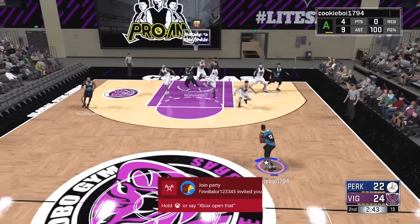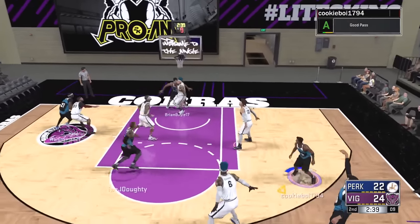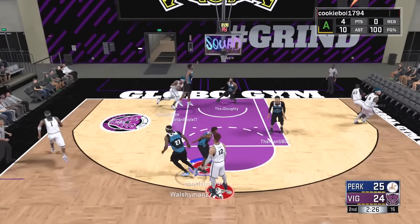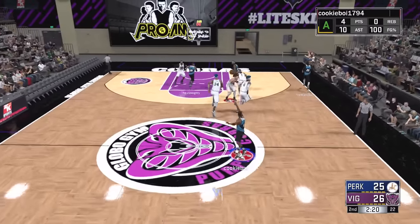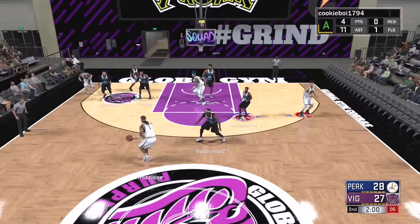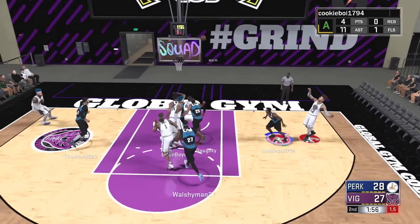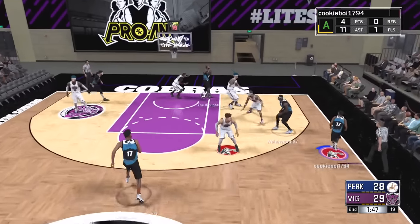I don't even know what character Josh was using. We have a running joke because Josh has literally every single MyPlayer you can think of — a shot creator, a sharpshooter, a slasher, a stretch big, a center, even a point forward. Josh has it all. I want to think it was the shot creator but I have no idea. This guy pulled up a shot right in our face, kind of disrespected us, and made it.